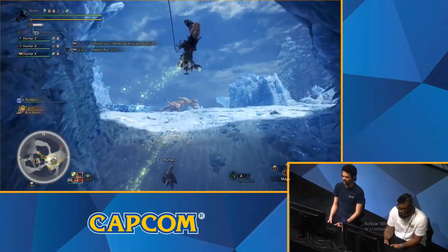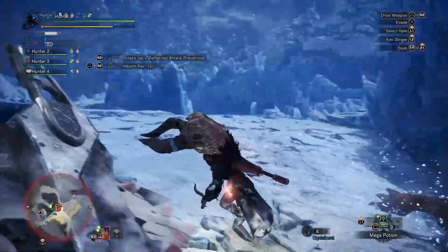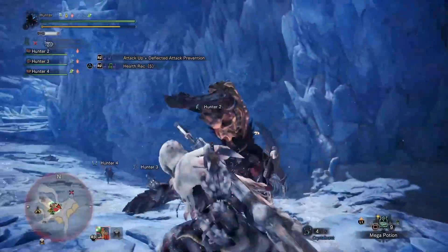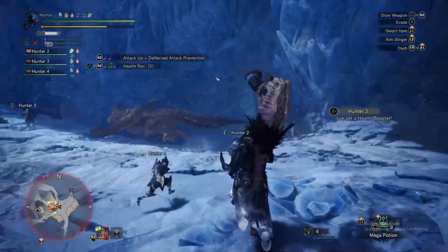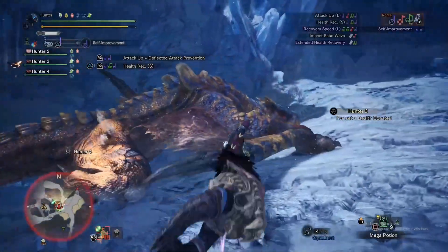So just that extra note — the echo note — it opens up just a couple more options, and the animation looks super cool too. I'm going to try to land a hit on the Tigrex's face, or arms.